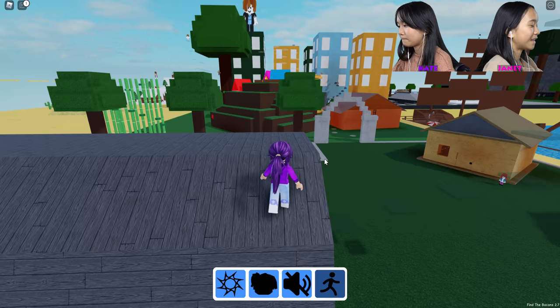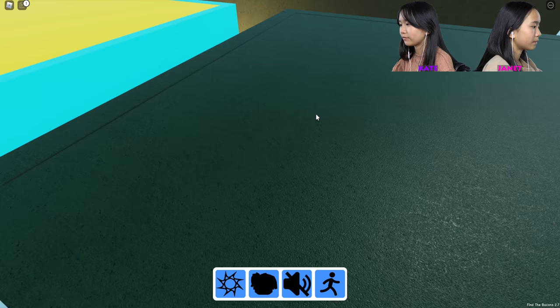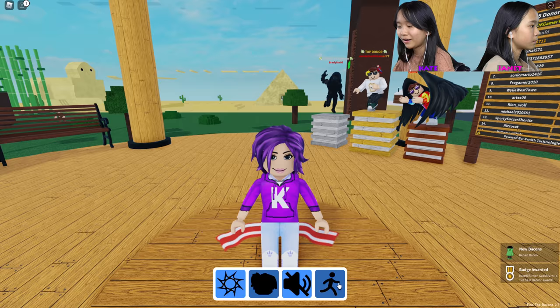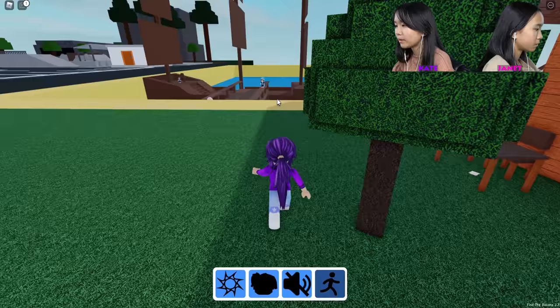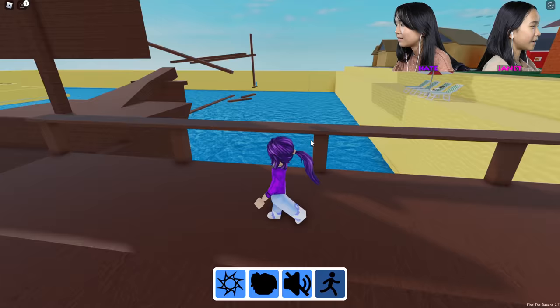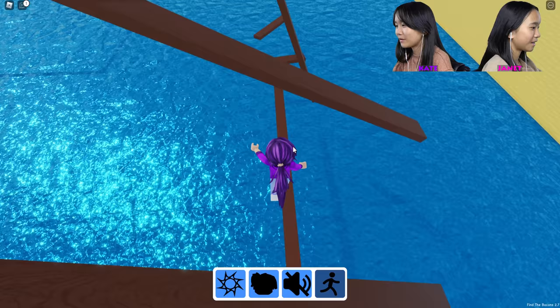I'm finding like secret chambers and stuff that trap me and I can't get out, and it's really sad. Oh my gosh, this is stressful. Yes! I found this person — I don't know who that is. We don't have a lot of time left and I don't know where to go. How do we get up there? There's only five seconds left. I'm gonna quickly do this pirate parkour — go go go go go! It's like impossible. I already tried. Time's up.